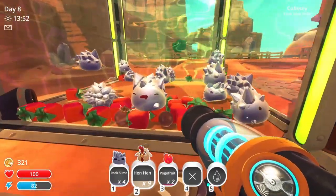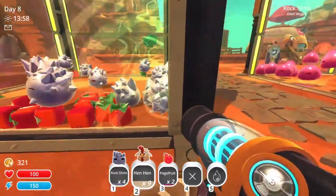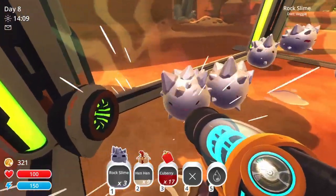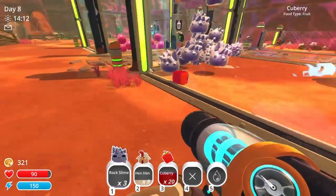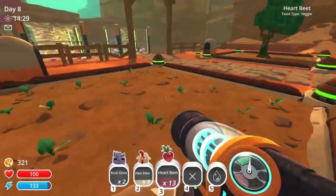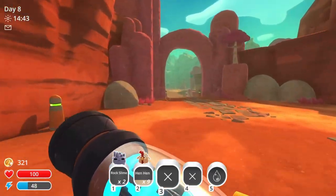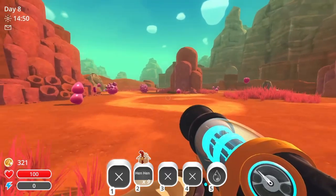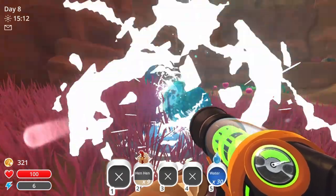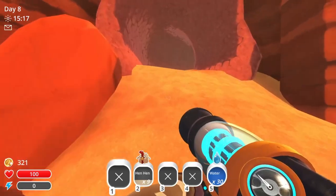Nine hens — will that be enough for the big largo? They're just insatiable! Wait — are those pogo fruit? They apparently refuse to eat those even if they're starving. Let's see if I can get some heartbeats for these little monsters. There we go! I think I'll release these rock slimes to the wild because I don't want too many to look after. I still need some water — there's some up ahead. Fingers crossed the next time I come across a tar I can take it out.